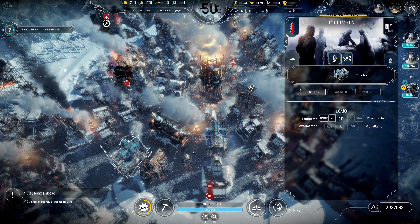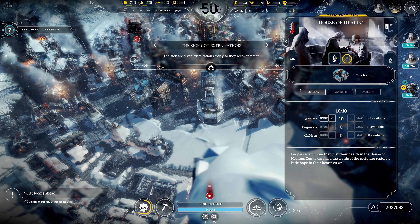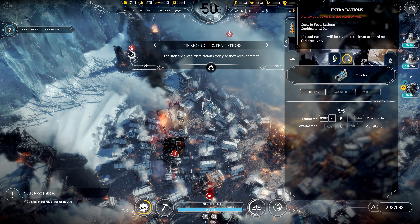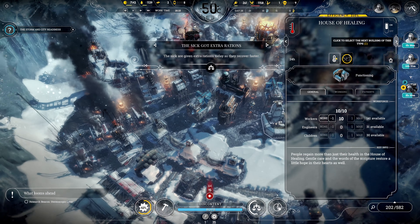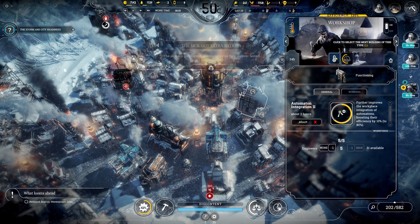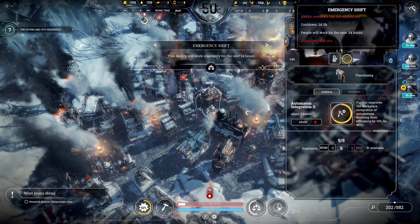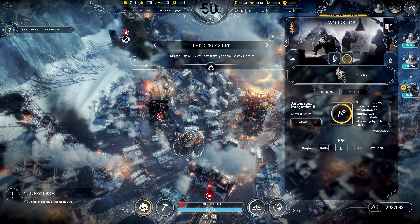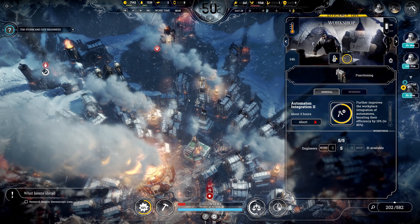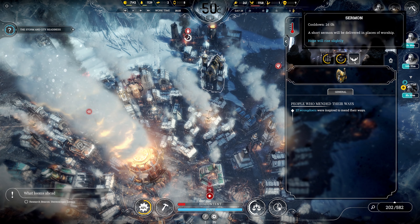We need to go through our medical facilities - plenty of people need treatment. Let's give out extra rations and cycle through all the buildings we can. Using the emergency shift at the next workshop while the other is on cooldown. Then let's find our temple and give a sermon - that should help morale.